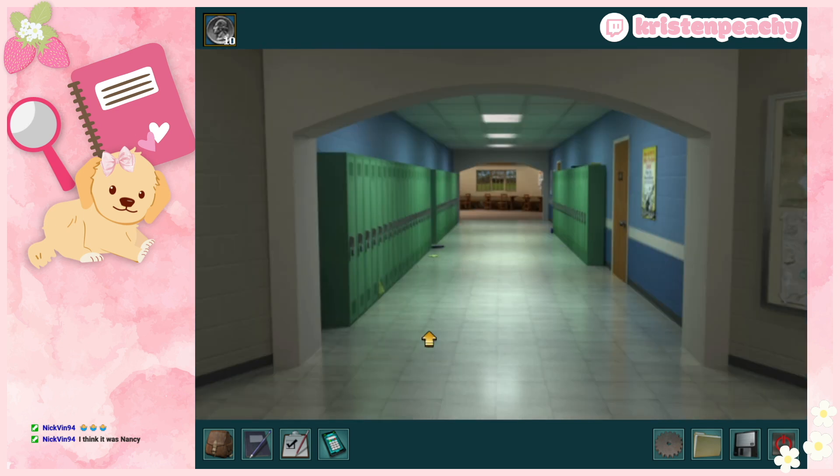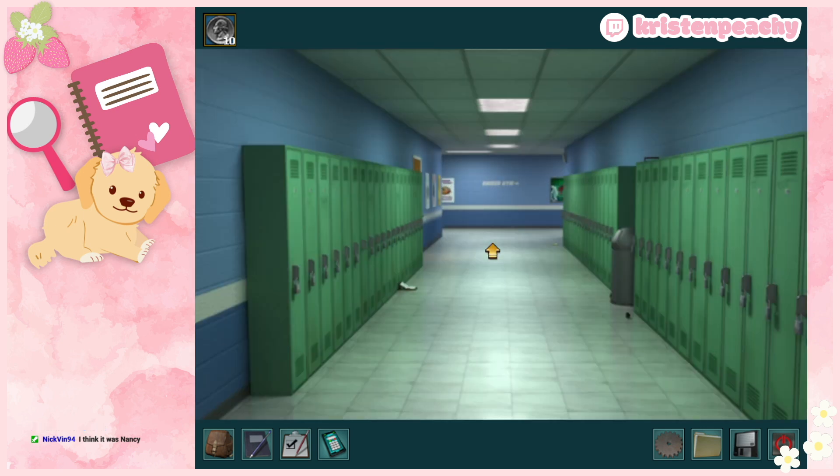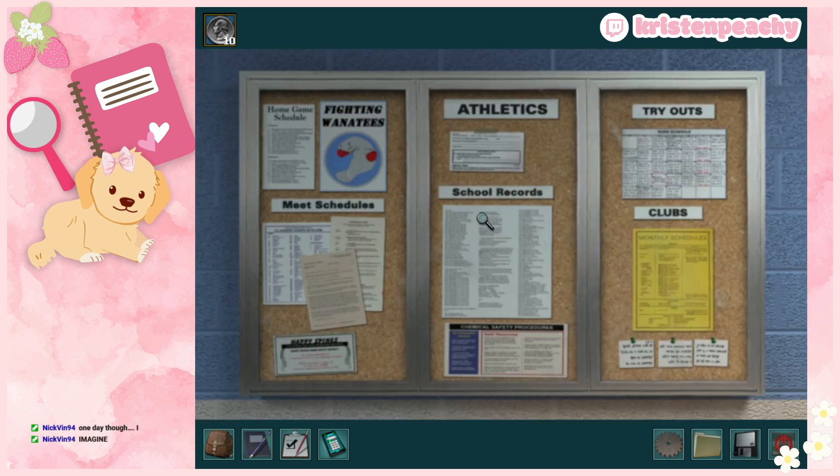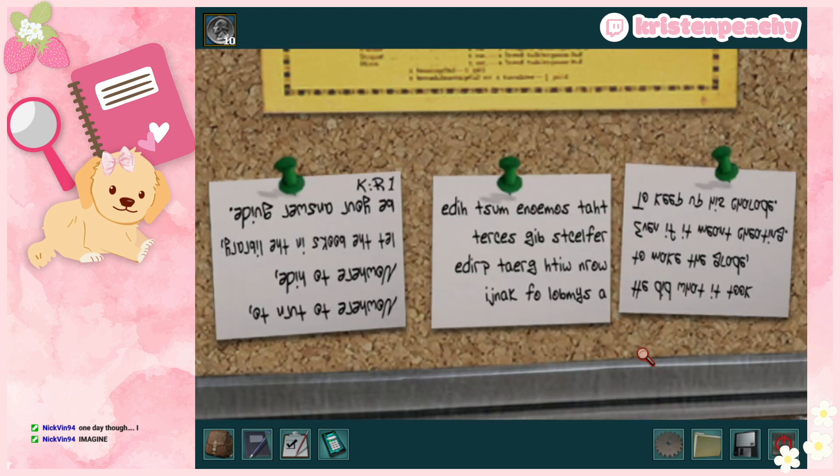We need to find the teacher's lounge — it should be in this hallway. Nancy's journal is writing down all the four-letter codes we find. Library study dome. Wait — have we been this way? Jim, we haven't been that way yet. Let's go all the way down this hallway and come back. It's so hard to navigate. Nancy's always innocent — she would never break rules or do anything suspicious in the name of solving a crime.